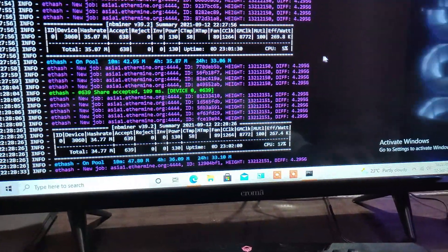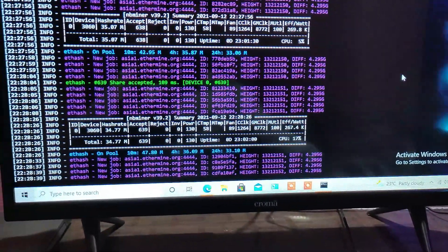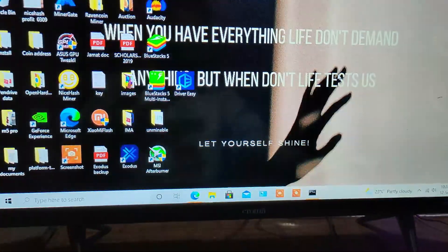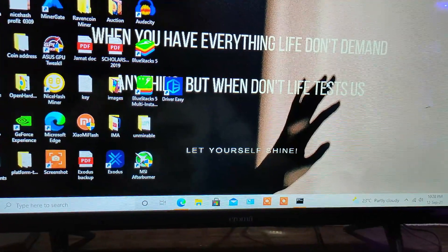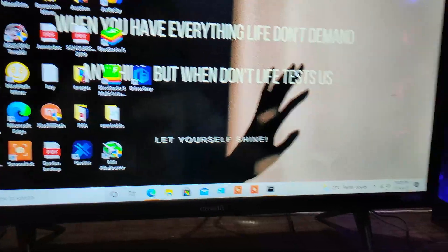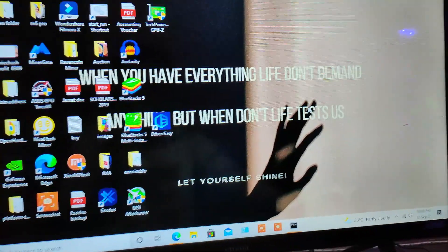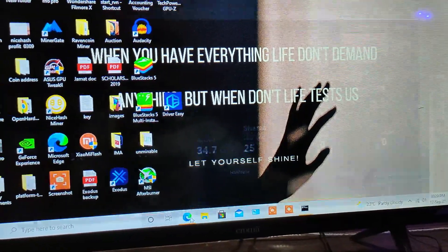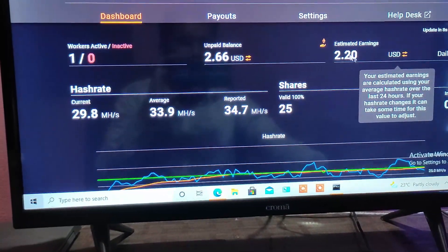This is the latest version of nbminer — version 39.2 — which uses the latest LHR unlock. It unlocks around 70% of your total hash rate. A non-LHR 3060 was giving around 49 megahashes, but that's not achievable right now because the 3060s we're getting now all have the upgraded die with LHR, so there's nothing you can do about that.